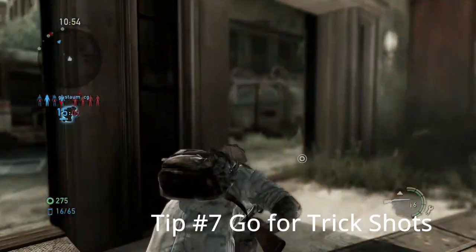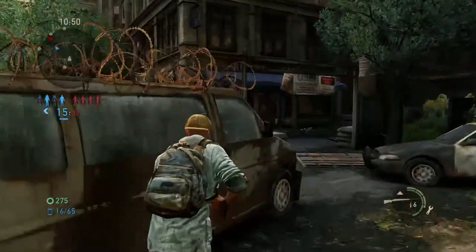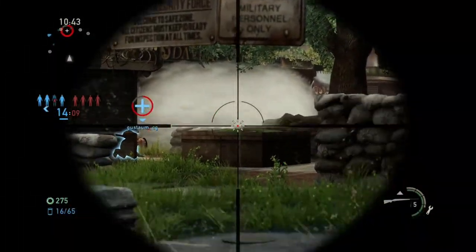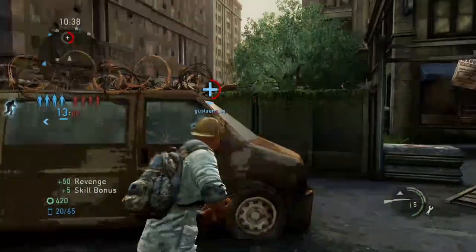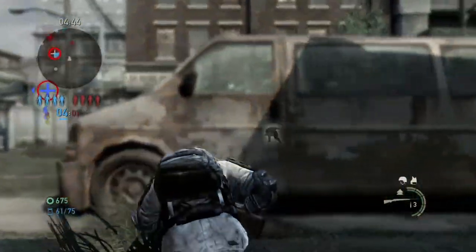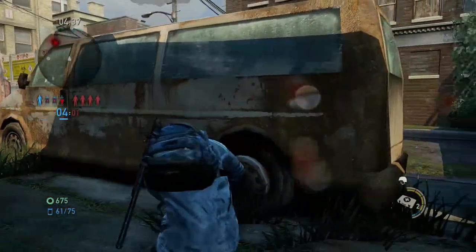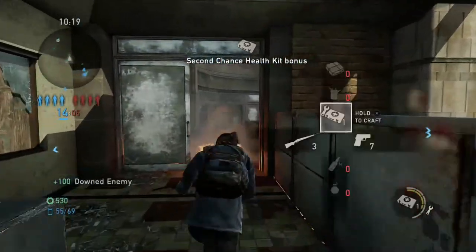The next tip is to go for the trick shots — just go for it. Sometimes it's going to work out, sometimes it won't, but it's always going to be satisfying when you make it. This includes shooting through smoke, trying to judge as much as you can where the head is going to be, and just taking the shot. Also, shooting through the van windows works. Dr. Pooplove hasn't done this one yet, but a lot of people have, so always go for the shot when you can.